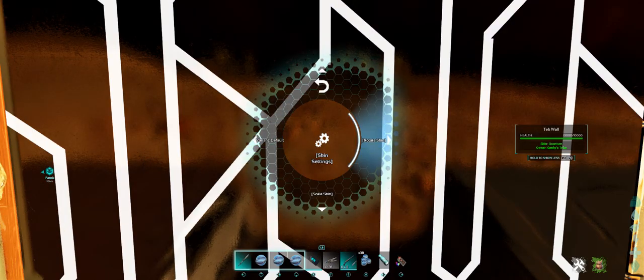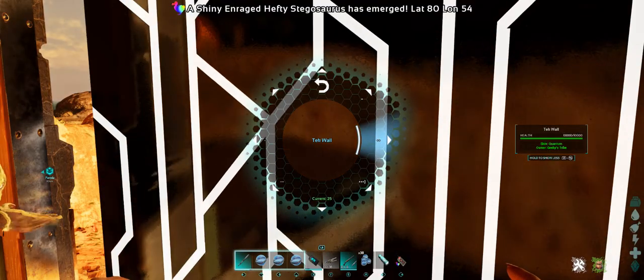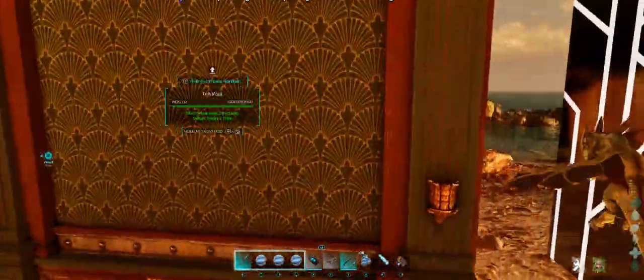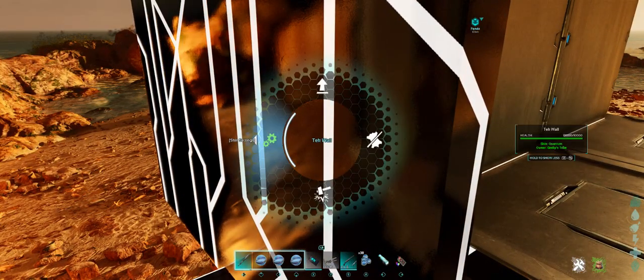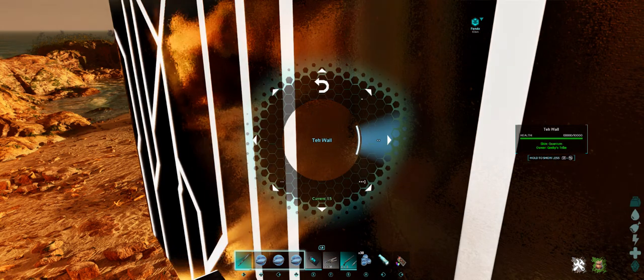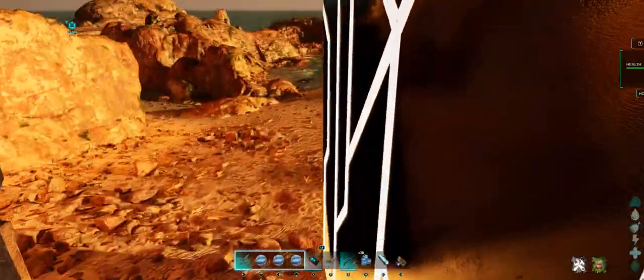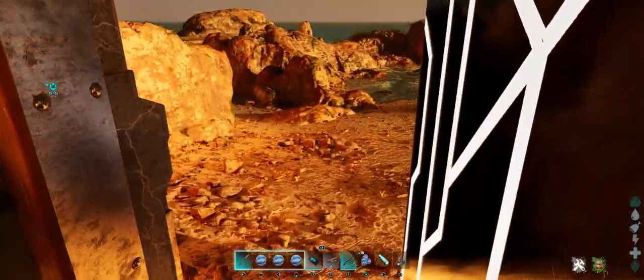This one also has a rotate skin option, which lets you get that visual effect of something being rotated. I don't believe you can actually get through it — it is still a wall — but this just changes the look of it. There is also a scale option where you can zoom in or zoom out on your pattern and make it bigger or smaller. Again, this is just visual — I can walk right through it here, but I can't get out this way.